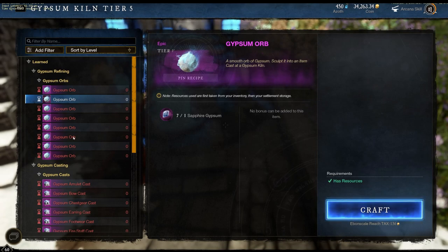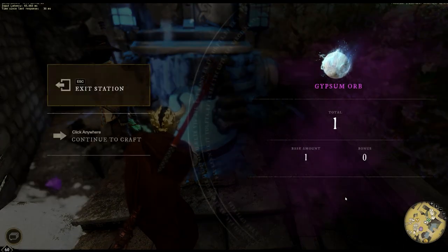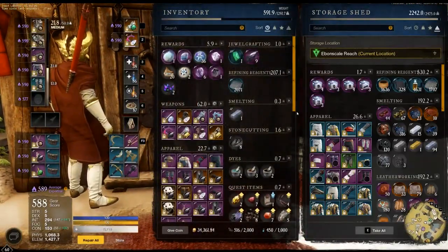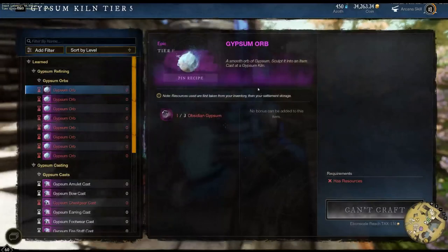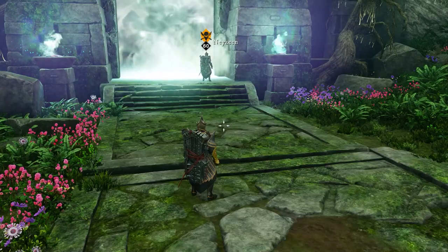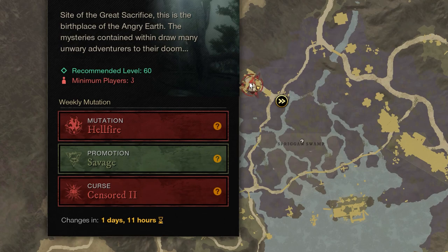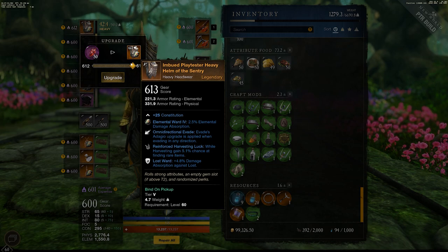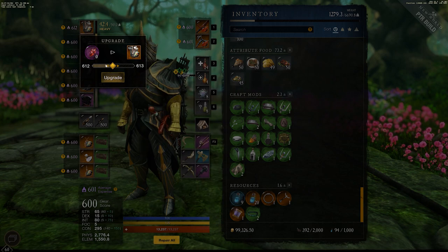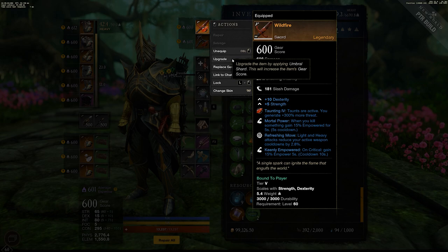One of the ways you can earn umbral shards is by storing up your gypsum casts — we'll have a video about that later this week to teach you how to prioritize those and push your expertise up to 600. The main way to earn them is through dungeon mutations, where getting a bronze, silver, or gold at each mutation level rewards even more umbral shards. Finally, once you craft a 600 gear score item or have your expertise at 600 in that slot, you'll start earning umbral shards for every legendary you craft after that, though that's probably the least efficient method.